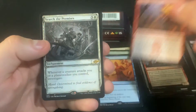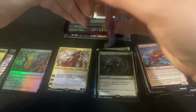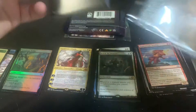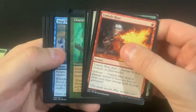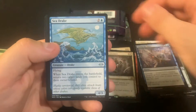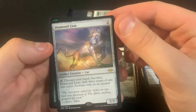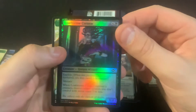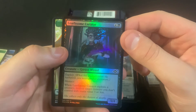Chains, Encounter, Search the Premises. Hopefully we can hit a couple more fetches in the next few packs and not as many diamond lines. Lonesome Curators.